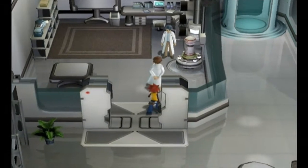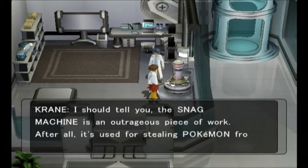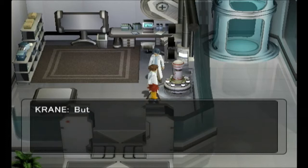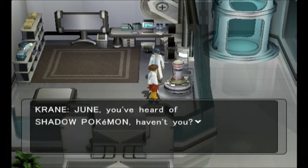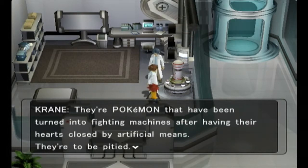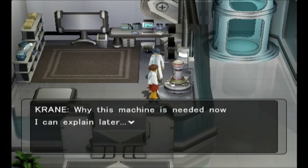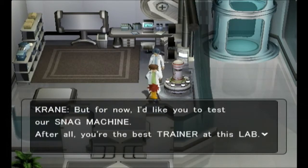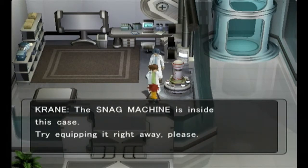I figure, because if I say no, you're going to keep asking me, and otherwise there'll be no reason for the game. "I should tell you, the snag machine is an outrageous piece of work. After all, it's used for stealing Pokémon from another trainer in battle. But we didn't make this to steal Pokémon indiscriminately from trainers. June, you've heard of shadow Pokémon, haven't you? They're Pokémon that have been turned into fighting machines after having their hearts closed by artificial means. They're to be pitied. We developed the snag machine to take back such modified shadow Pokémon. Try equipping it right away, please."